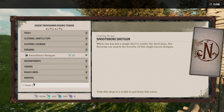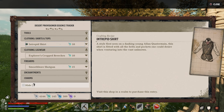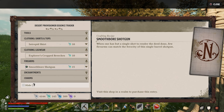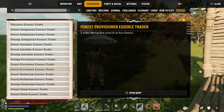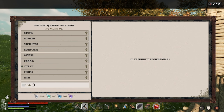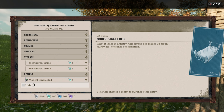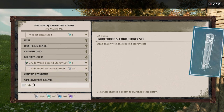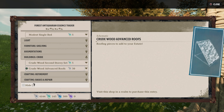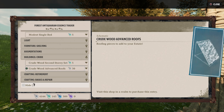The desert provisioner offers some firearms, blueprints for a firearm, blueprints for clothing and shirts — no building materials here, so maybe this isn't one I'd want to go to. If I go to the forest antiquarian and go down to storage, we can see we get a weather trunk and also a bed blueprint. There are also buildings we can unlock here, like the second story set and advanced roofs, and it shows you how much each costs.